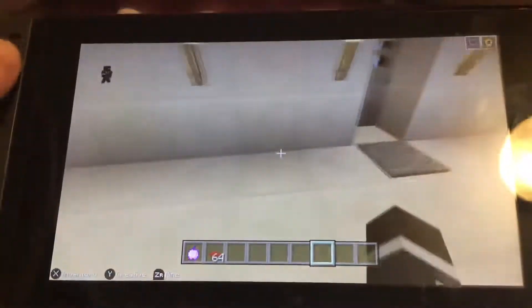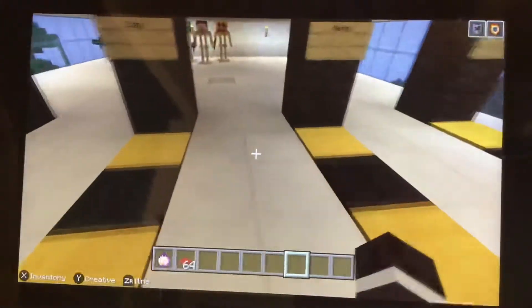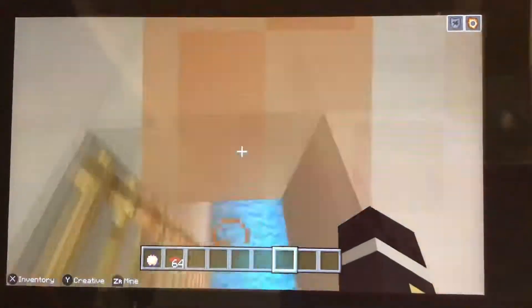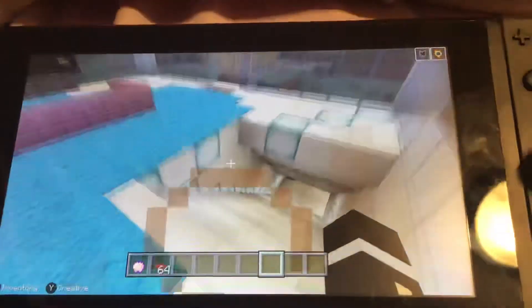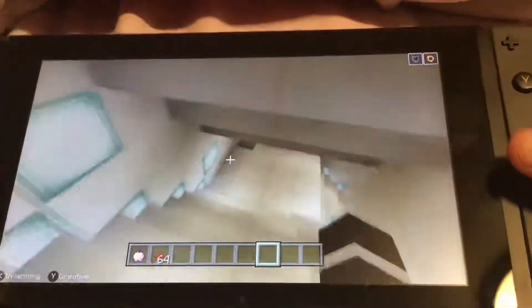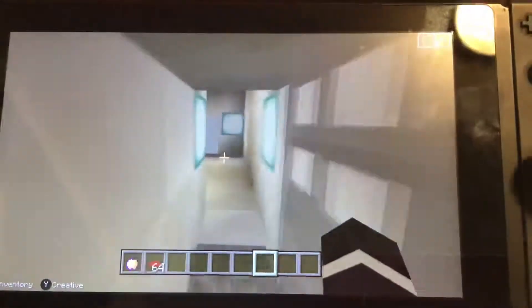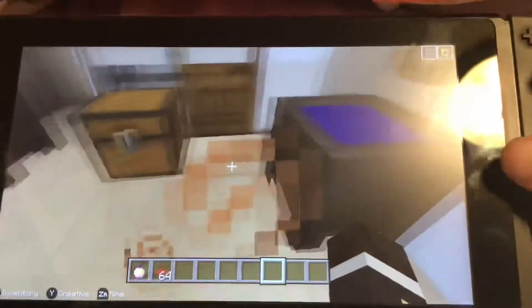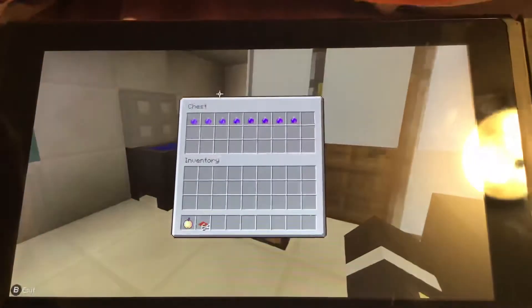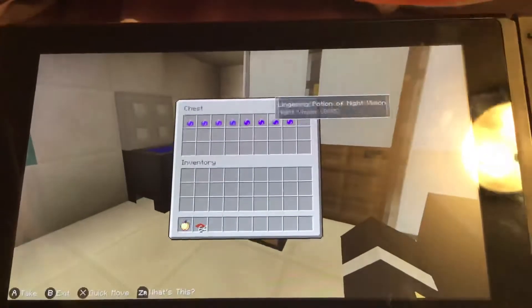We still have one more room to showcase. If we go all the way back down to the living room, there's a staircase. This is probably one of the coolest rooms. Actually, we have two more rooms — we have the bathroom right here. Toilet. Water breathing and night vision potions, just in case.